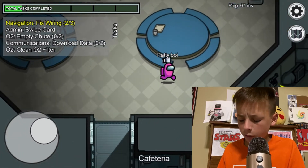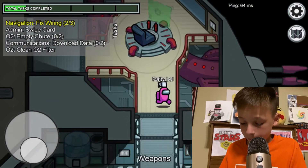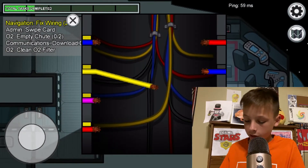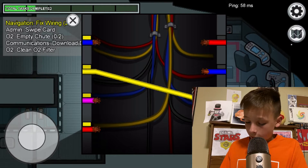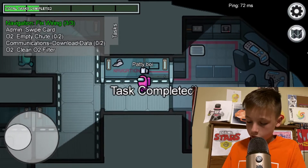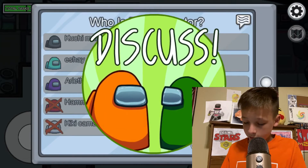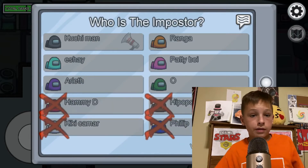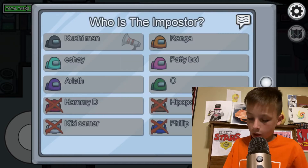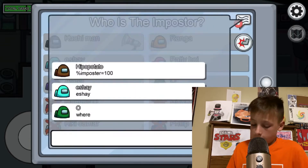The most lethal sabotage is definitely oxygen — it blinks red and crewmates need to fix it or they die. If imposters don't use oxygen sabotage the whole game they're really missing out. Basically if you're imposter, click sabotage and kill people when you're alone. You can also vent — and if you see someone vent, they are the imposter, because only imposters can vent.